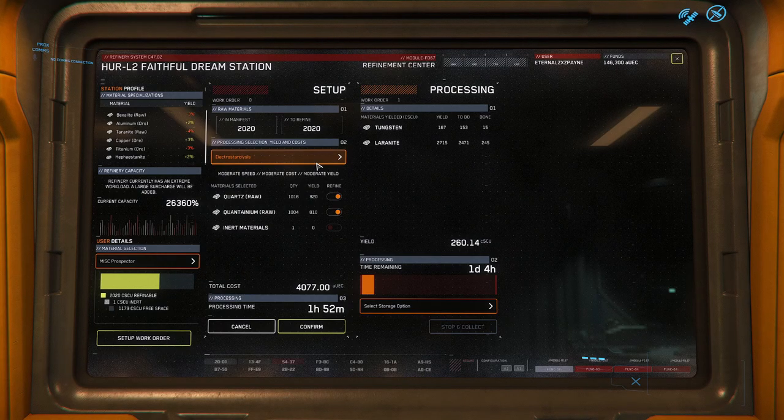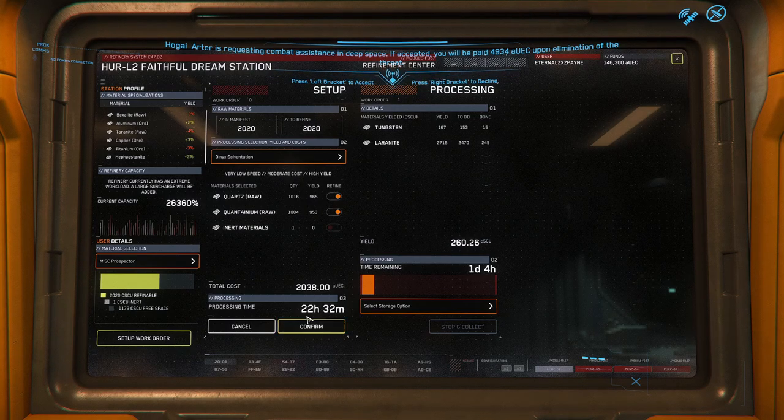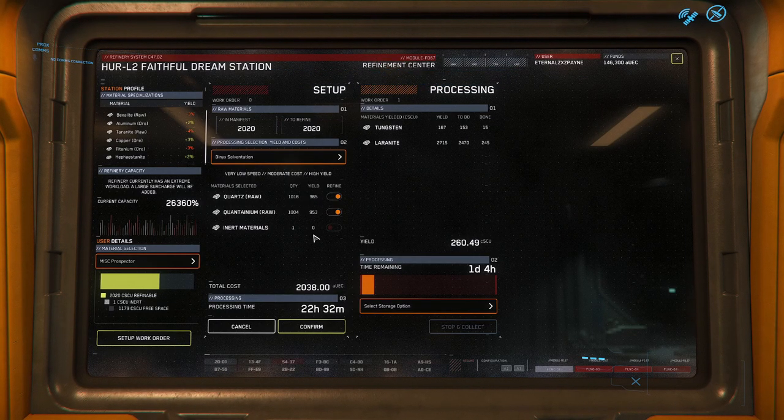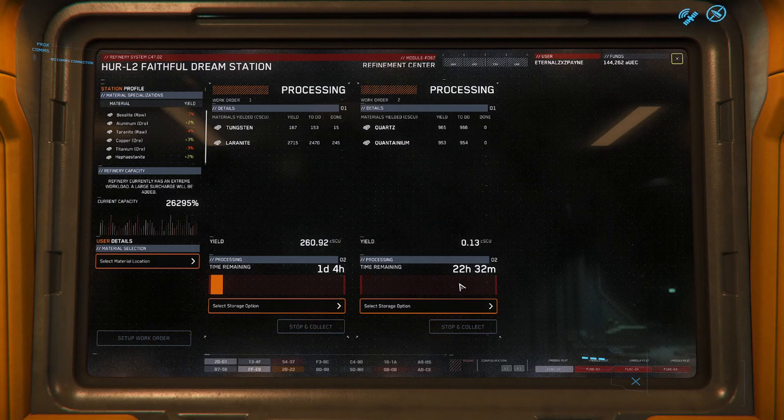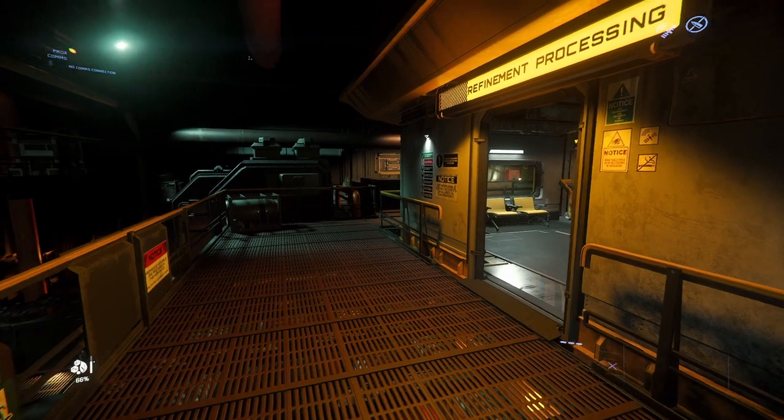To create a job, select your material location on the left side of the screen and click 'Setup Work Order.' Don't forget to check all of the materials you want refined — I believe the ones you don't select get discarded. You can then browse the different refinement methods and get quotes on cost, yield, and time. Once you've chosen your desired method, hit 'Confirm' and your job will be started.